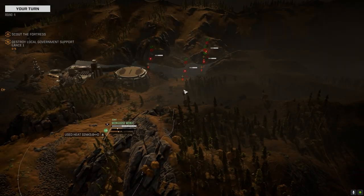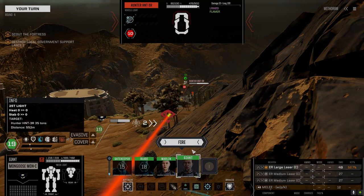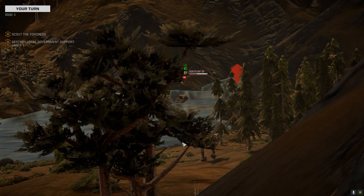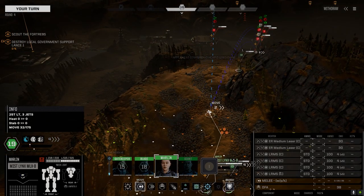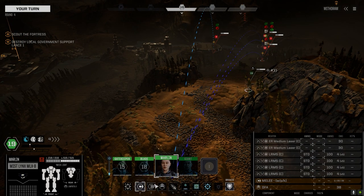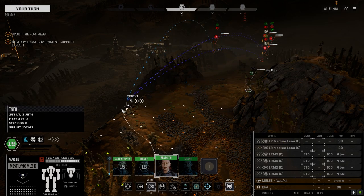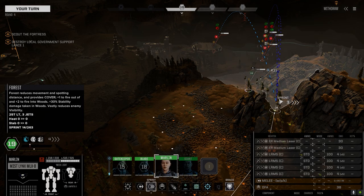Let's see if we can get a shot on this Hunter — line of sight, good chance to hit. Nice. If we sprint we can't get a direct line of sight anywhere. Let's get up the hill.